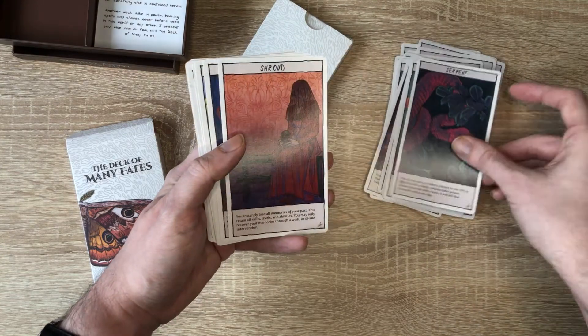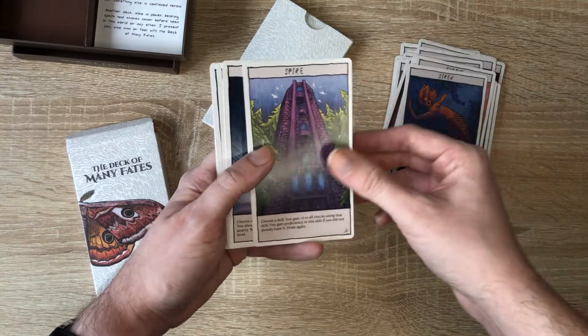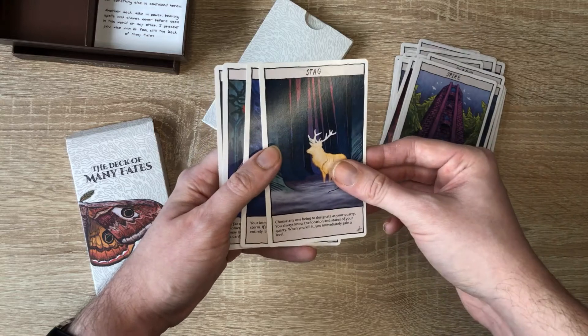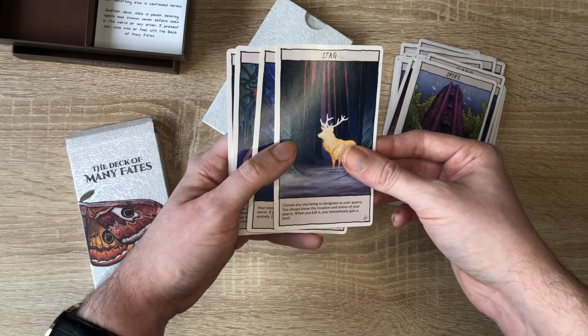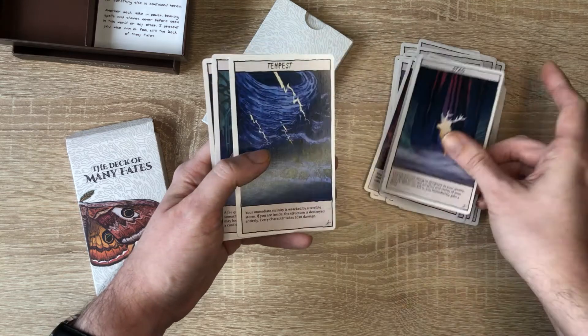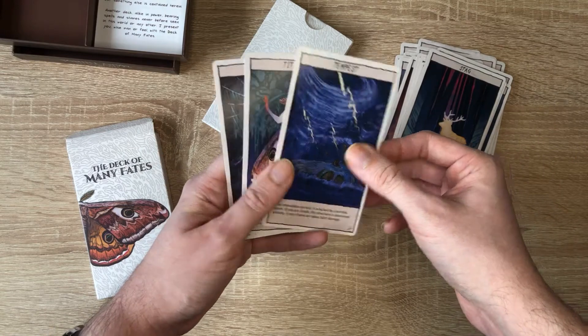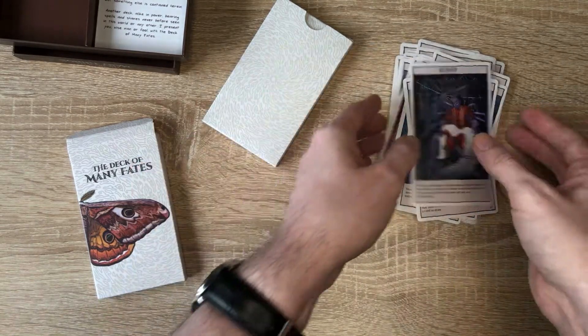Continuing through the Deck of Many Fates: Orchard, Pestilence, Phantom, Revenant, Ascetia, Scorpion, Serpent, Shroud, Siren, Spire, Stag — 'Choose any one being to designate as your quarry; you always know the location and status of your quarry, and when you kill it you immediately gain a level' — nice! Tempest, Titania, and Weaver. So there we go, that's the full Deck of Many Fates.